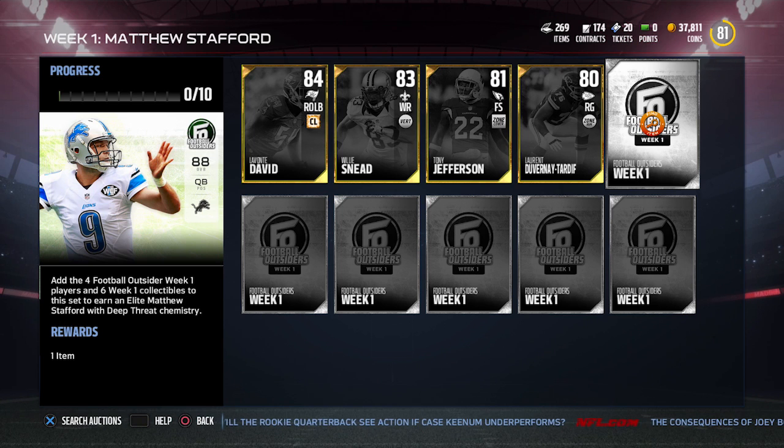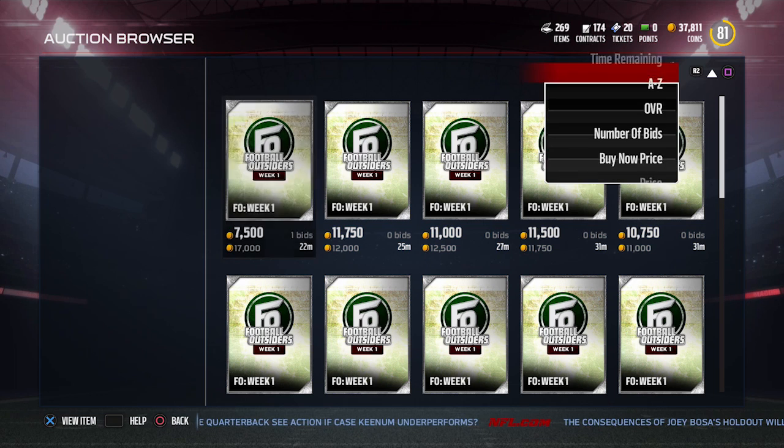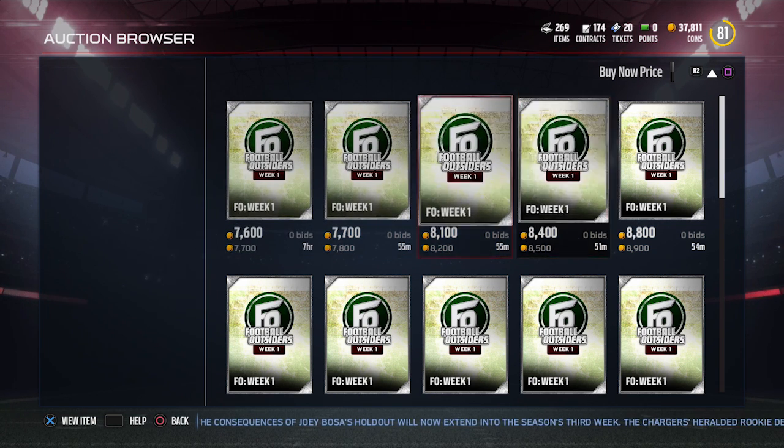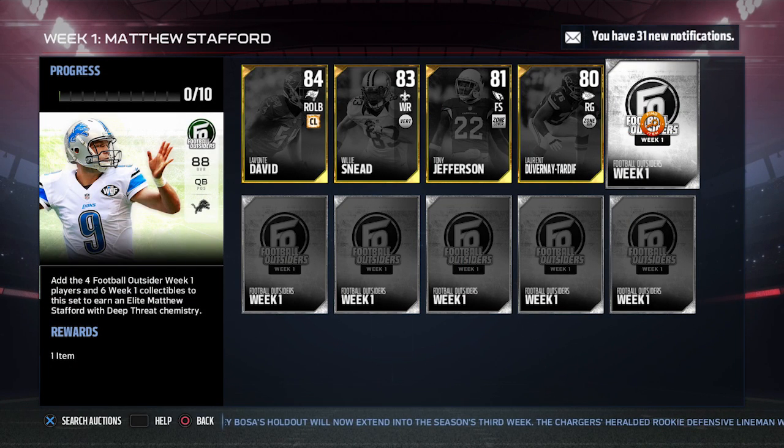Take a look at these Football Outsiders badges, because these are what I'm a little bit frustrated about — they're actually pretty rare. It's quite hard to pull these; I have never pulled one yet, and that's telling. You need six of them to complete this. So it's going to cost you, let's say, $8,000 on average if you sit and wait and snipe. So you're looking at about $50,000 for those, meaning we're still looking at only about a $90,000 coin card to create.